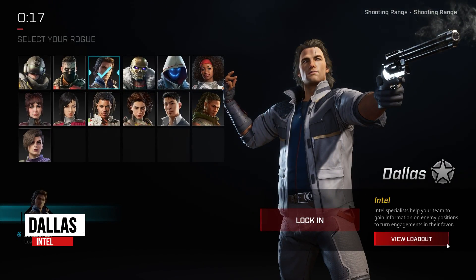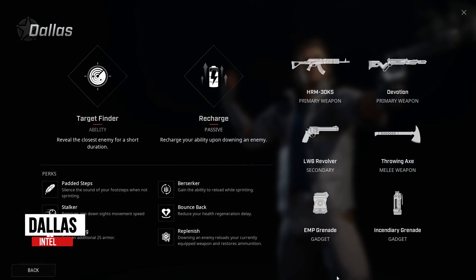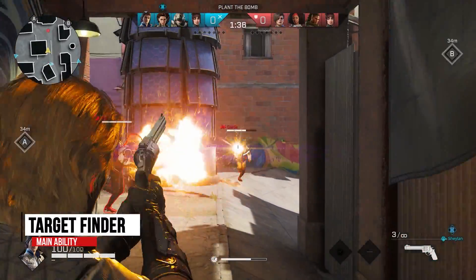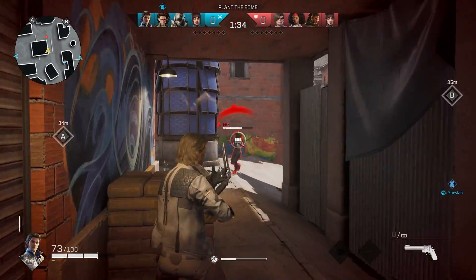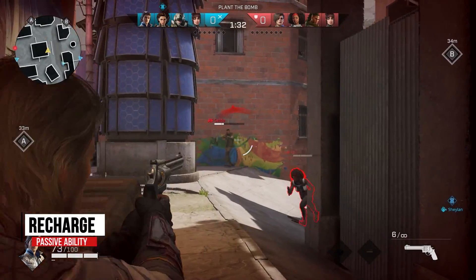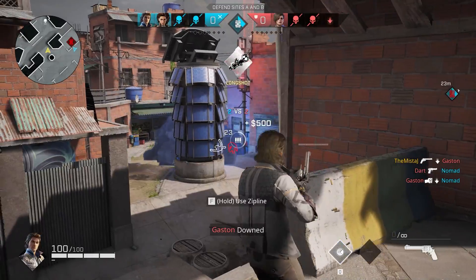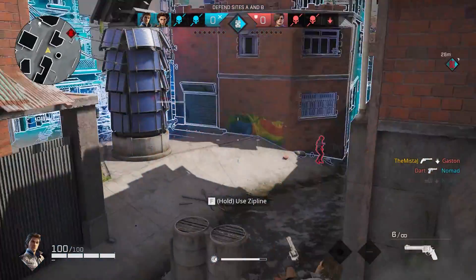Another intel rogue, Dallas, is a great medium range option. Target Finder is his main ability and when activated, will reveal the closest enemy for a short duration. His passive, Recharge, recharges his main ability when he downs an enemy. Skilled Dallas players can line up downs and keep revealing more enemies as the round progresses.